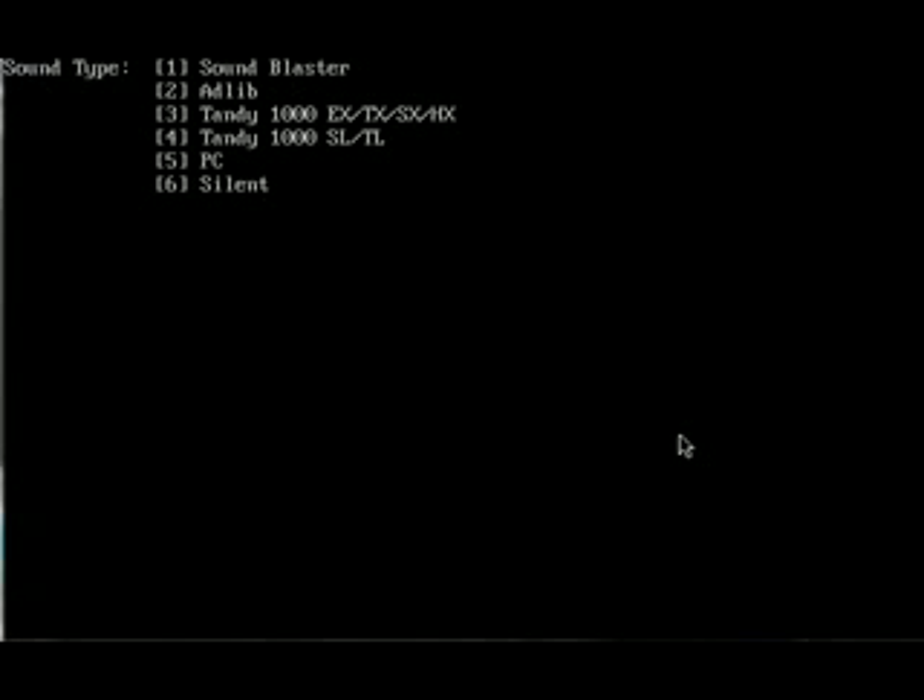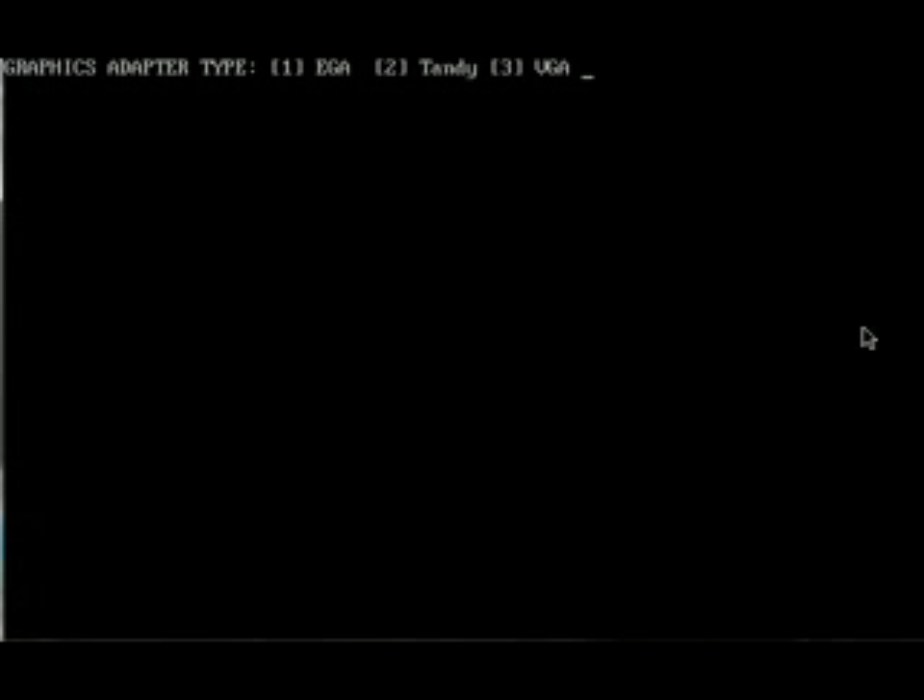We're going to pick Sound Blaster since I know that DOSBox has very good support for Sound Blaster and you'll get really nice sound that way. We're going to go with the VGA graphics and neither mouse nor joystick — just keyboard controls, which will work just fine. And that's the default path to our save directory, which should work as long as you've got both Gateway to the Savage Frontier and Treasures of the Savage Frontier set up in the same directory on your computer. Then you mounted that directory in DOSBox of course.